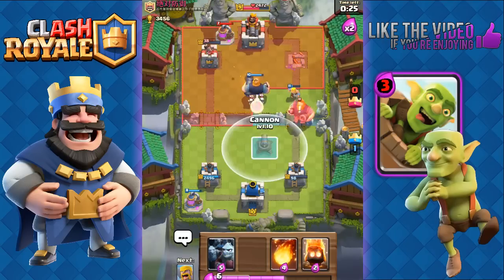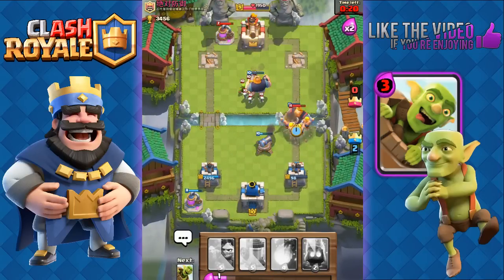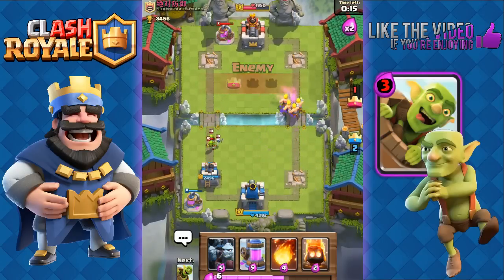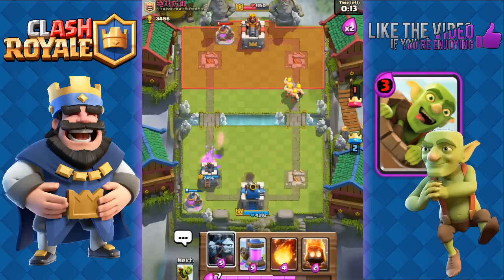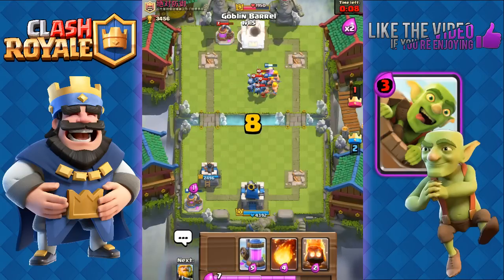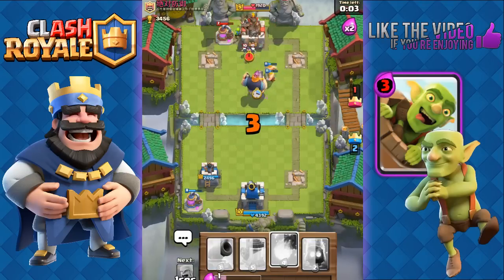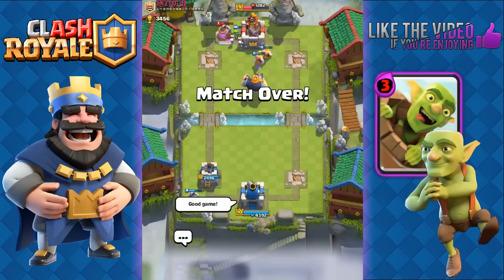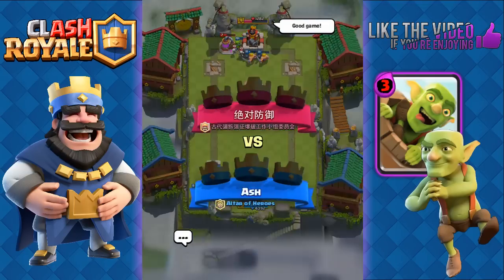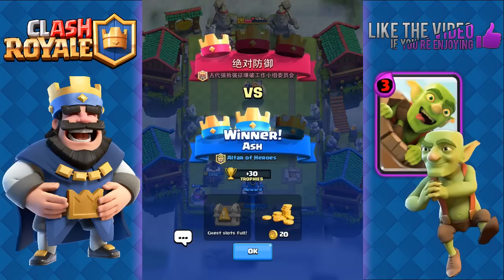27 seconds left, he's got that royal giant — we're just gonna use a cannon and throw in more barbarians for it. There goes his royal giant. He's gonna take our tower, of course, but it doesn't matter. There's only 14 seconds left and we have an almost full health tower on the left. That's gonna be game — 7 seconds left. We could throw in the goblin barrel and possibly get three crowns, but good game! Hope you guys enjoyed those battles and liked the decks. Thanks for watching — be sure to leave a like and subscribe for more great daily Clash Royale content. See you guys again soon, later!